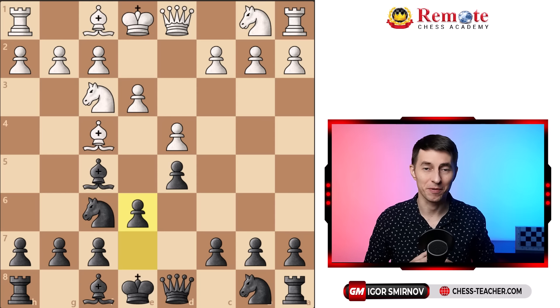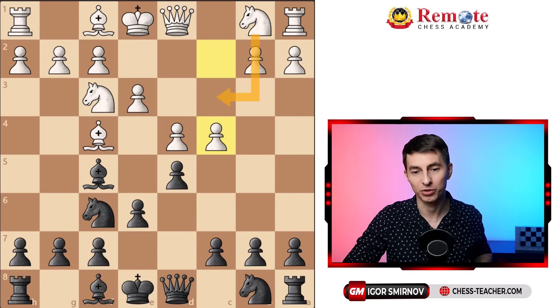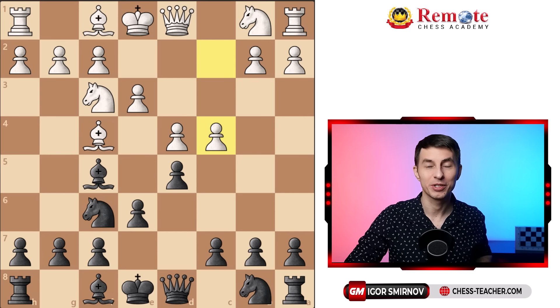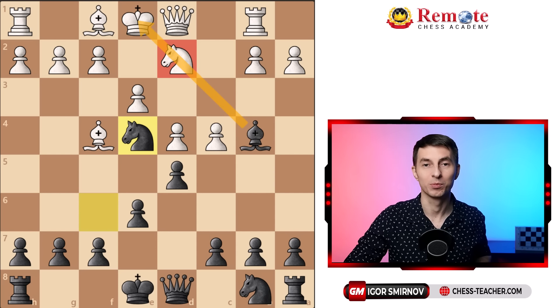There's also a funny trap here. Sometimes opponents see the London system isn't working and switch to Queen's Gambit ideas, playing c4 hoping for Nc3. However, this diagonal becomes weak, and you can first trade off the knight so it can't go to c3, then play Bb4+ check. Suddenly there's no convenient way to cover the king — the bishop isn't on c1 for Bd2, the knight isn't on b1 to jump forward. If they try Nf3 going to d2, the knight is pinned, and after Ne4 you just win the knight on the next move with a completely winning position.